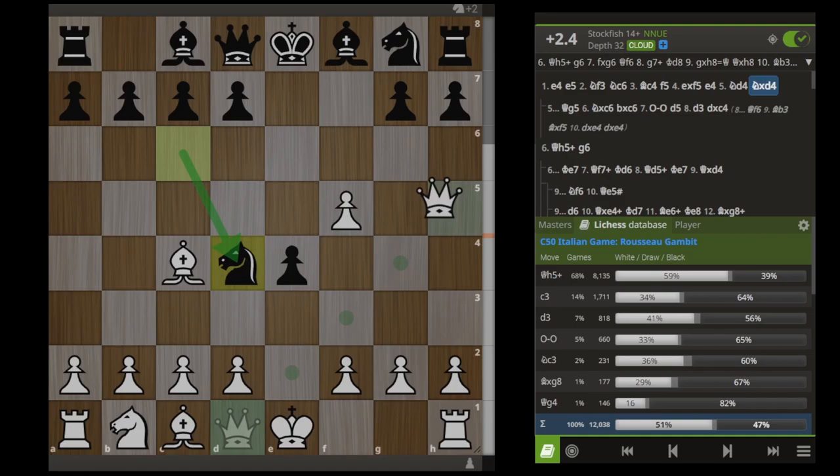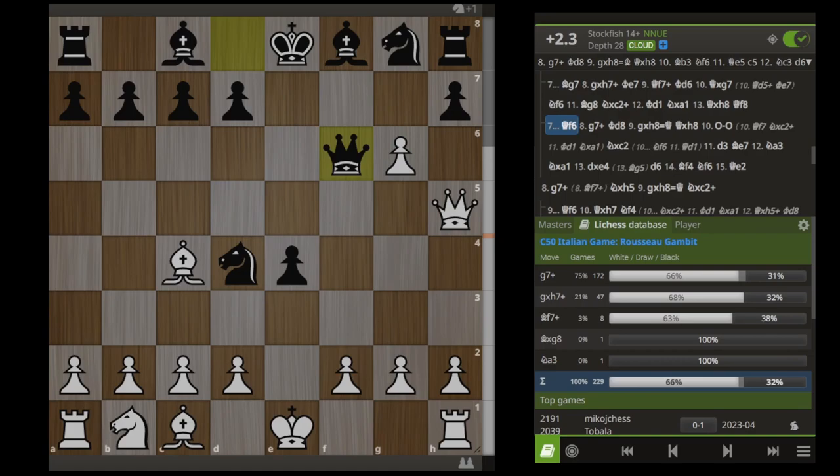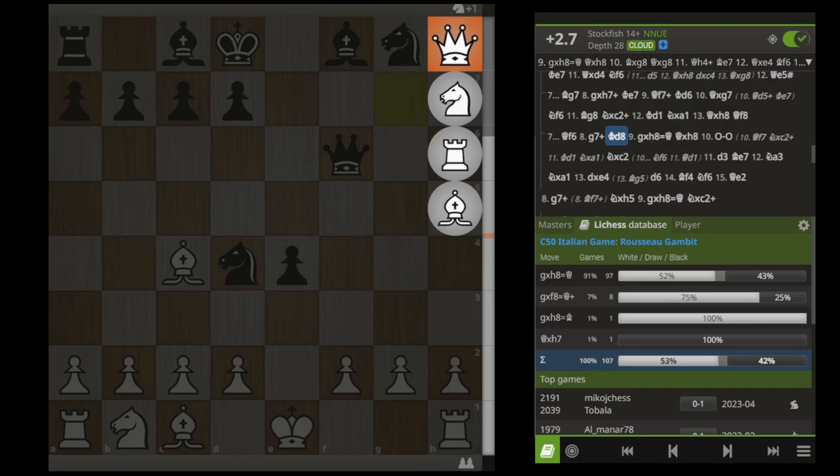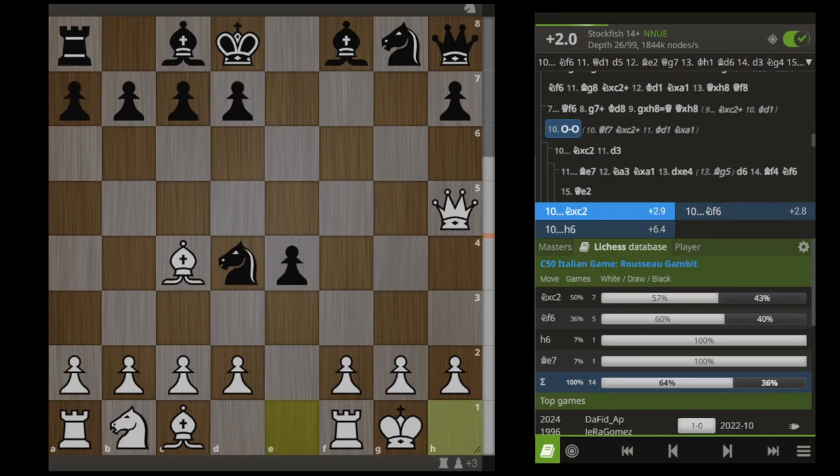Going back to this position after Black accepts our knight sacrifice on D4, we play Queen H5, Black plays G6, and we take the pawn on G6. The engine's top recommended move here is only played 4% of the time, but it is Queen F6. After Queen F6, we play G7 check, and when the king moves to D8, we simply take the rook in the corner and promote to a queen. Black takes our queen, and here we just want to castle. In this position, we are simply up 3 points of material and should have a winning game.